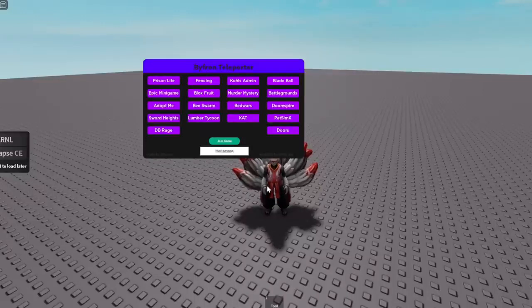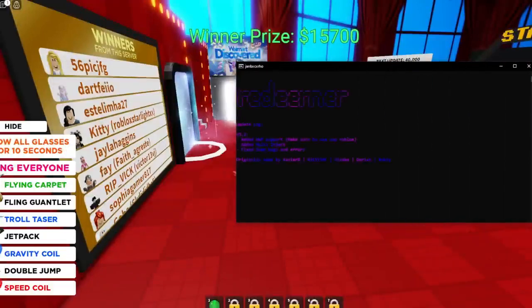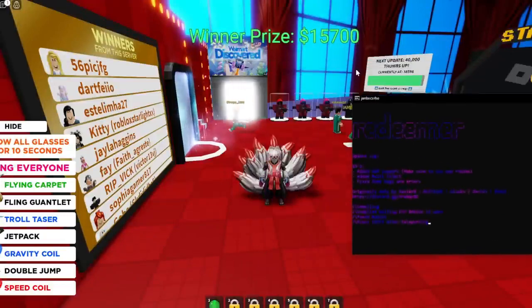Then go back to Roblox, press Ctrl+V and paste. After you join the game, make sure you have the tools in your inventory. Go back to the Redeemer folder and open the opener.bat file.